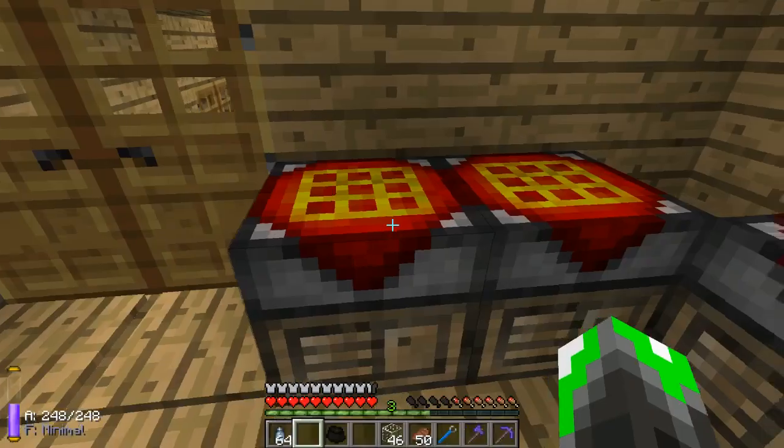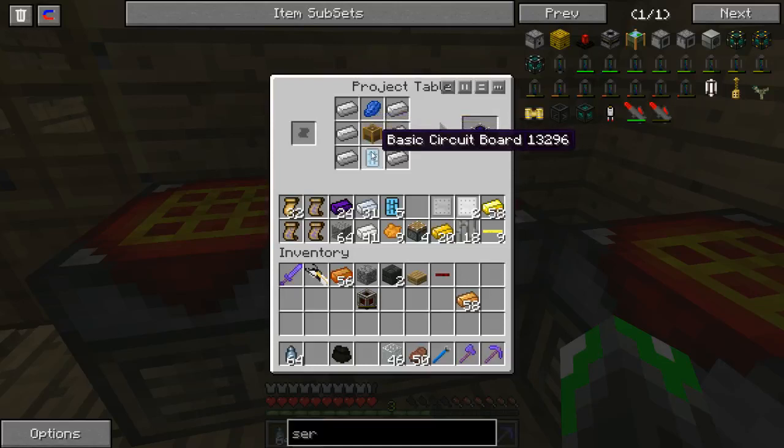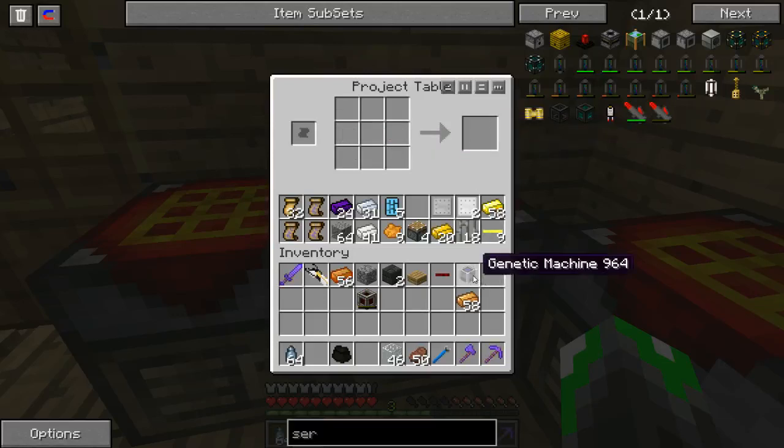The first thing we need to do is build a genetic machine. The genetic machine uses six iron ingots, a piece of lapis, an apiarist machine which you've seen me build before, and a basic circuit board - if you remember in a previous episode, I built a whole ton of these so I wouldn't really have to worry about it. So we now have our genetic machine.